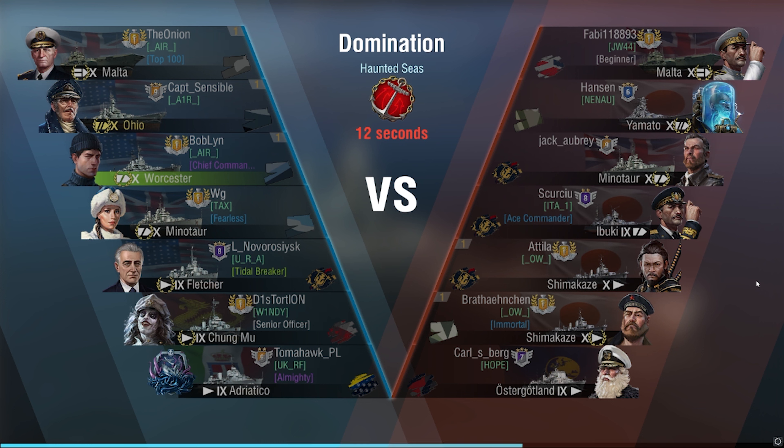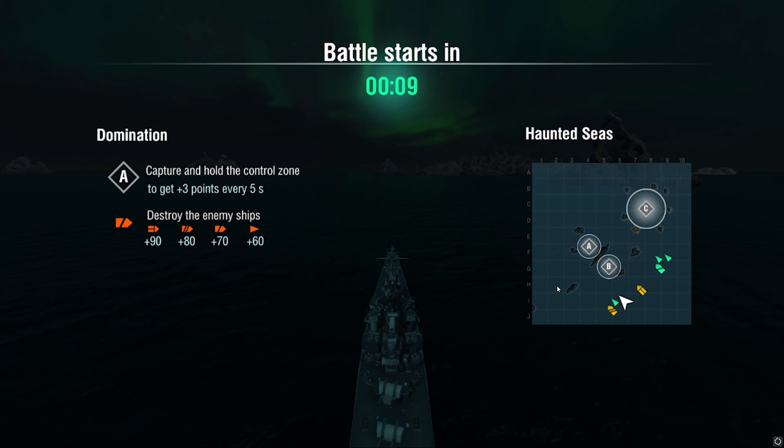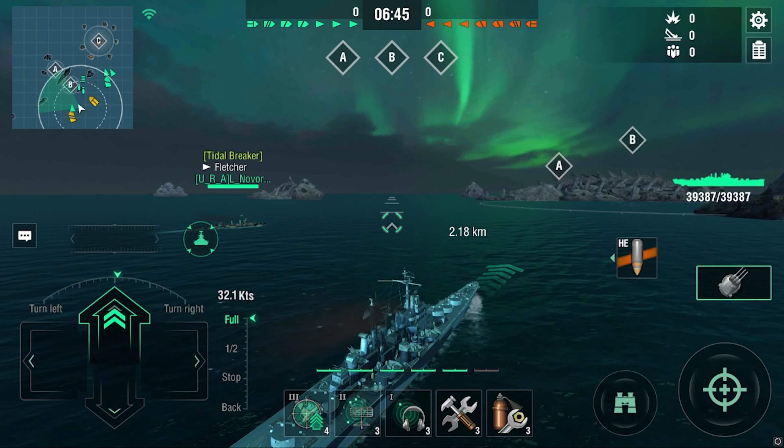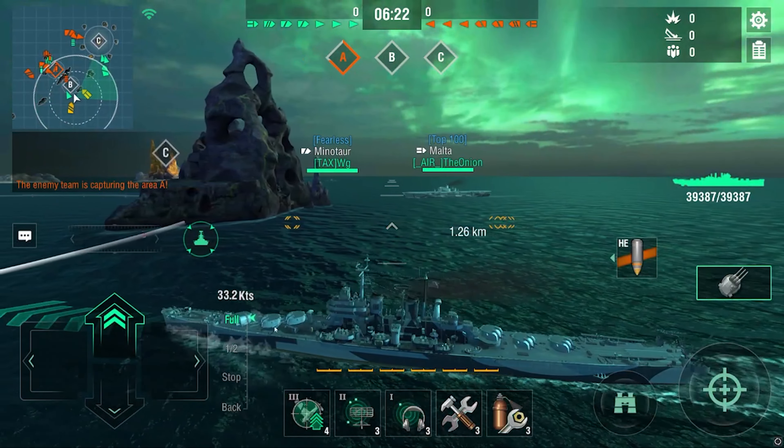We got a full game of players — not that many BBs this time, so this is going to be difficult. This is where the Worcester does not shine in my opinion. You do have the utility — the sonar, the radar, amazing damage on your guns — but the Worcester is really only efficient at hunting DDs at closer ranges generally speaking. The average player can do it; if you've played a ton of this ship you can master aiming at DDs at long range when they sail in a straight line.